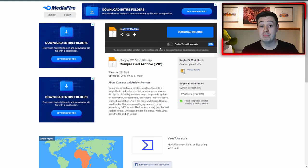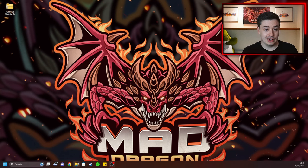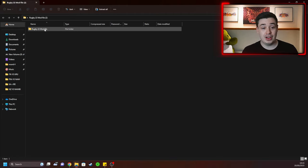The file is called Rugby 22 Mod File. Just press download. It might open up another window — wait for the download to complete, and then you'll find the game files in your downloads section on your PC. Once it's downloaded, go into your downloads and get the zip file. I've saved mine to my desktop to make it a bit easier. When you open the file, it will say Rugby 22 Mod File.